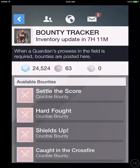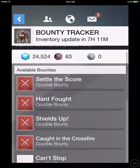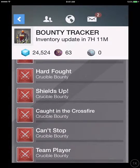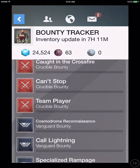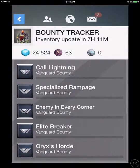Let's go to the Tower Bounty Tracker. He's selling Settle the Score, Hard Fought, Shields Up, Caught in Crossfire, Can't Stop, and Team Player. For the Vanguard Bounty, he's selling Cosmodrome Recon, Recon Persistence — I don't know how to say that — Call Lightning, Specialized Rampage, Enemy in Every Corner, Elite Breaker, and Oryx's Horde.